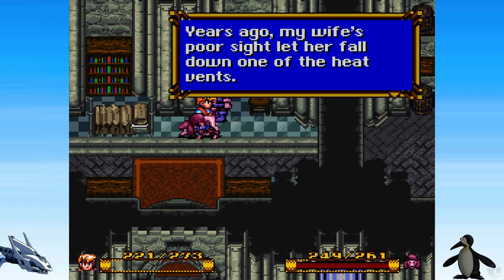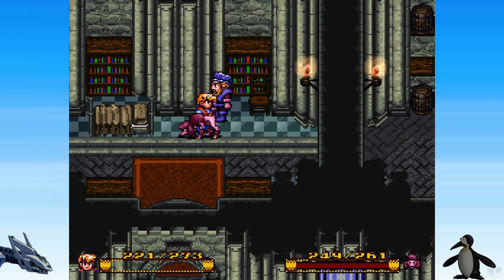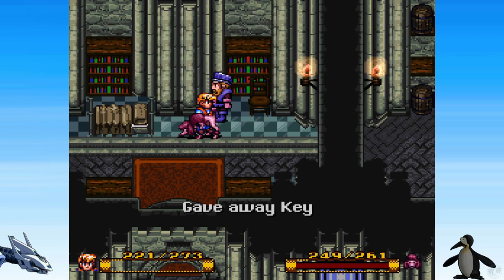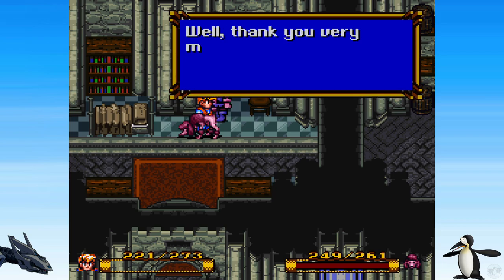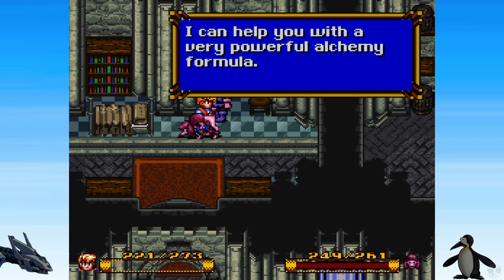Years ago, my wife's poor sight let her fall down one of the heat vents — I haven't seen my skeleton key since. I have a key here. Oh, so I could have talked to him — I could have just lied to him. I thought it forced it. Sorry. Give her the key. Thank you very much, you're very helpful. Get up. You're the powerful alchemy formula — don't you want to know where your wife is?